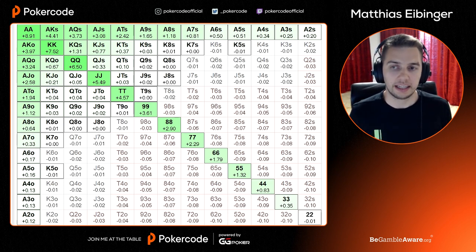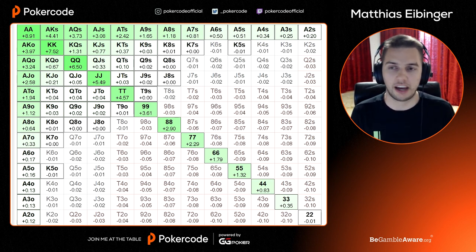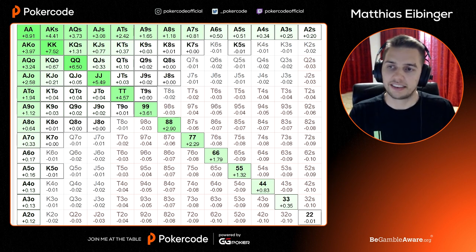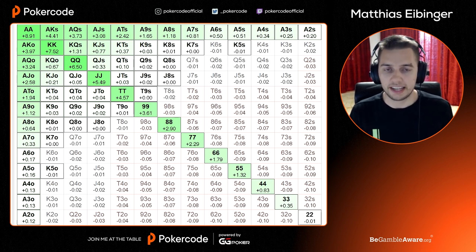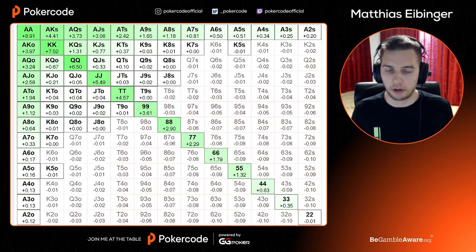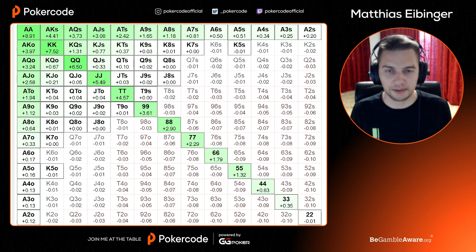We can clearly see how the number of hands playable plus EV changes based on how cheap the option is to play your hand. This applies to limps as well — a limp is an even cheaper option. You only invest one big blind with your 9-8 suited type hands trying to see a flop. This is a simplified scenario — in reality the blinds have the option to call, so differences won't be quite as large, but it's a perfect example to illustrate the concept behind why limps enable you to play more hands plus EV.